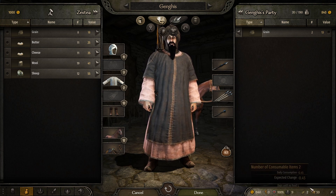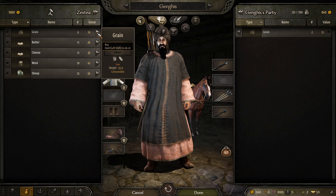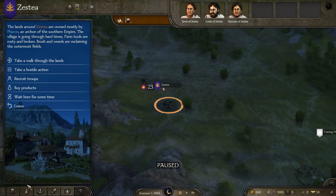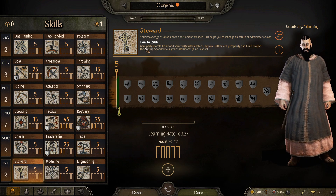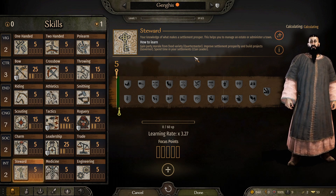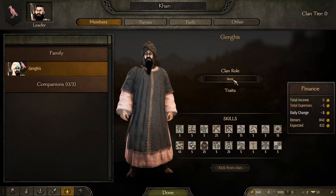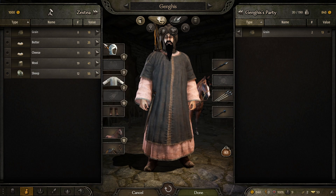To level up that one skill — steward — just pick a variety of food. Grain is cheap but don't only feed your people grain; it's going to make them less happy. The happier they are, the more points you gain in that skill. So if we go to the skill screen — steward — gain party morale for food variety. That's super easy to do. Also make sure you're the quartermaster of your setup under the clan menu — click done.